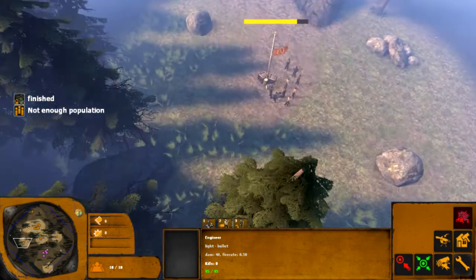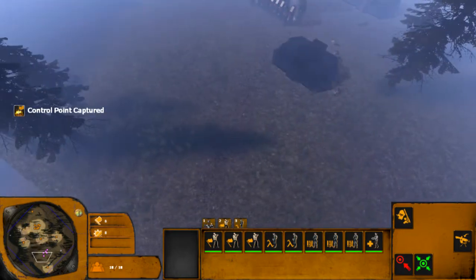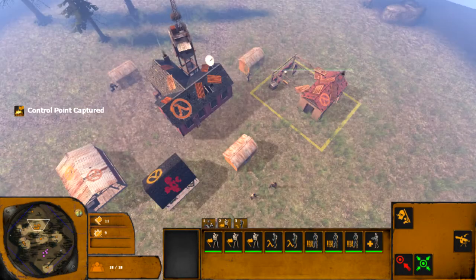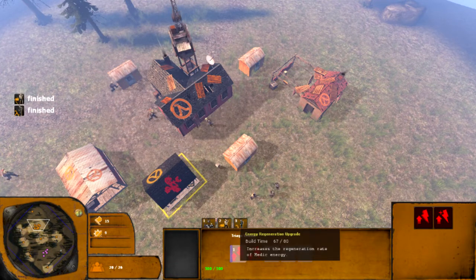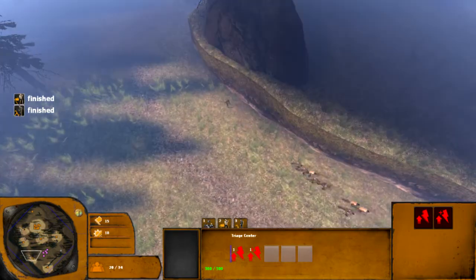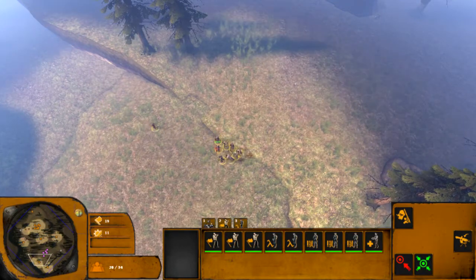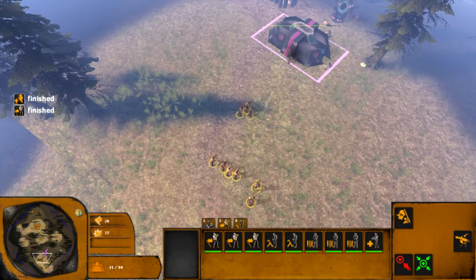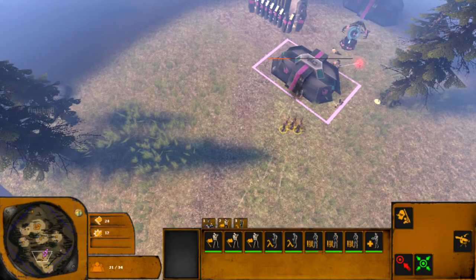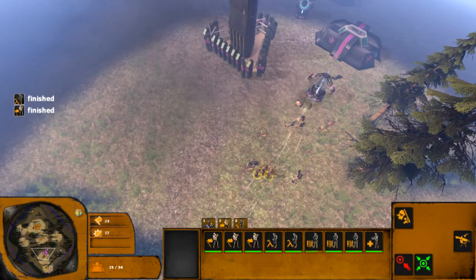There is one thing in specific that I don't like about this game — and I think you can turn it on and off — which is the random supply drops. There are random boxes with a big plus on them that parachute out of the sky, and whoever grabs it first gets whatever's inside. I've gotten extra Requiem, extra units, even an Antlion, and once I got a Combine Soldier while playing as the Rebels. You can also get anti-supply drops — basically a barrel that's on fire and about to explode. They feel a little bit cheap.